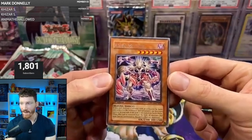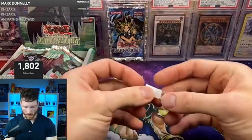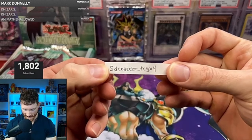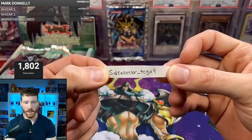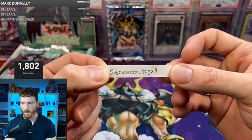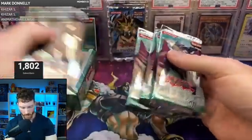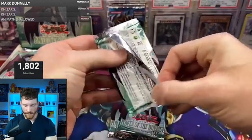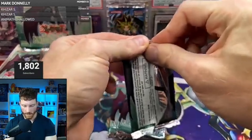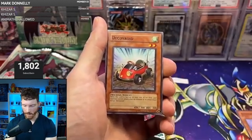It was bound to happen — since Mike didn't get a hollow in those first five packs, it was definitely bound to happen that a hollow was coming up soon. As for what we want to pull: we want to see the cover card, Elemental Hero Dark Neos, and of course the Chimeratech Overdragon — that is by far one of the most expensive cards in this box. There are honestly just a lot of really good ultis in this set.